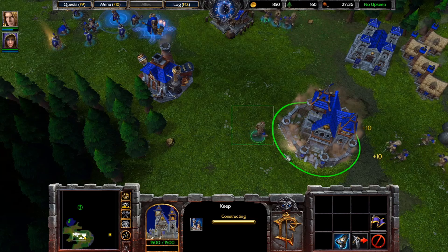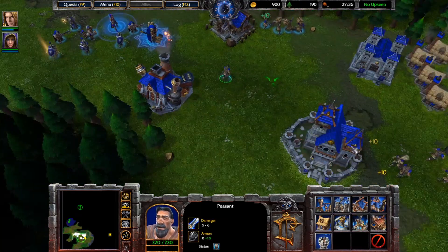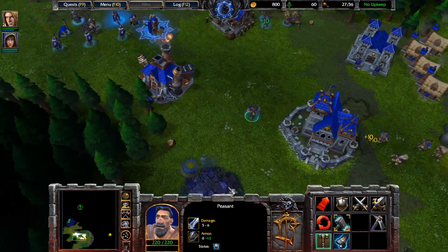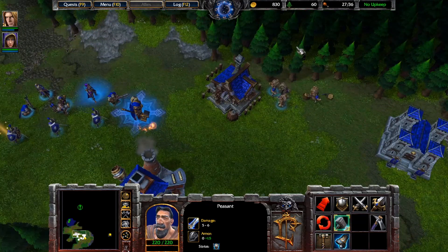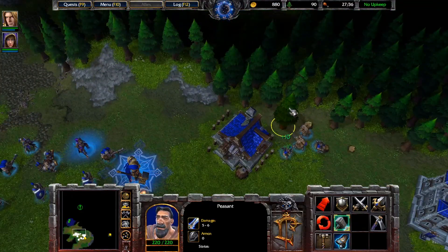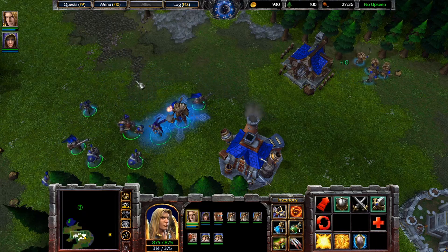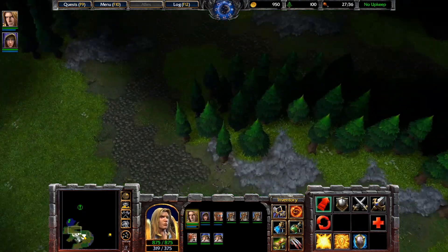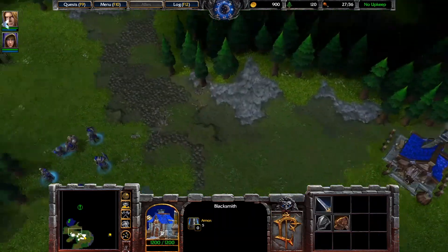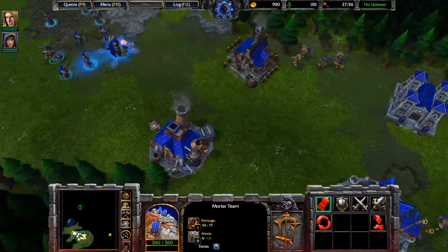Tier 2 is here, so I'm going to go for a workshop so we can get some more mortar teams. Since there's a base there, I did notice they have some static defense — they have a spirit tower, there might be more. If there are more, we need to burst these places down, because at least in the classic hard mode the units will come out of their crypts faster and they'll summon buildings faster. So we need to get those buildings down and then their bonus gets kind of negated.